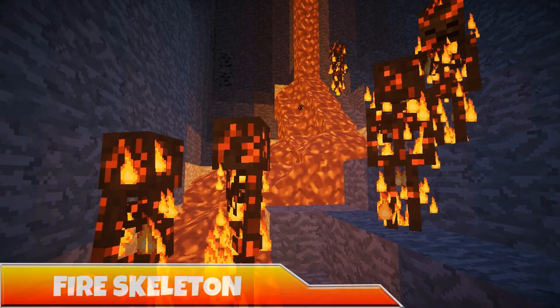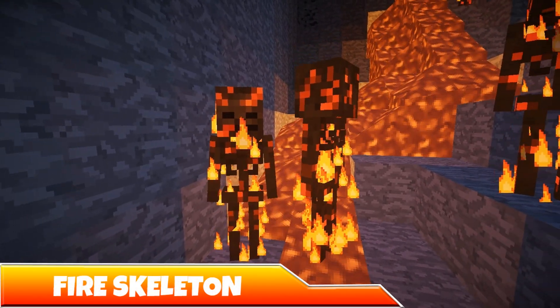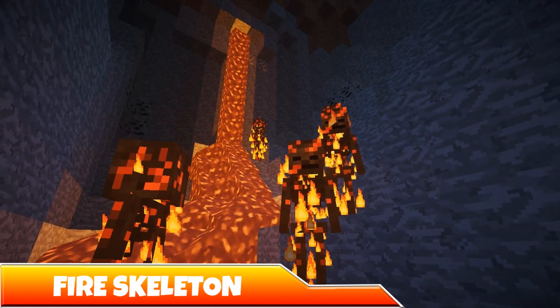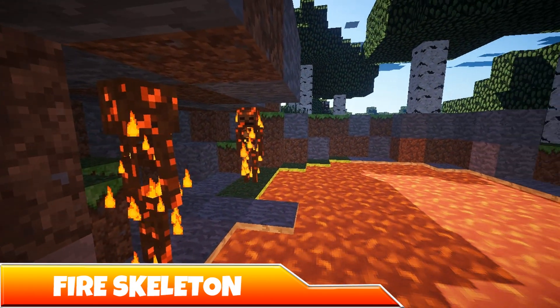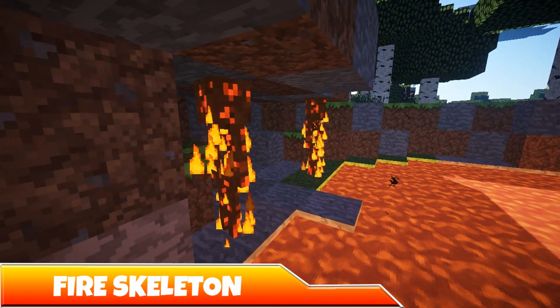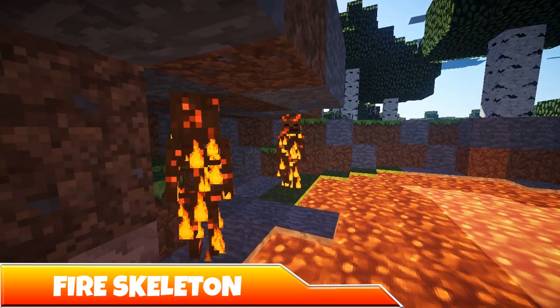So as previously stated, this mod adds in new types of skeletons, 9 in all. The first one on our list is the Fire Skeleton. This hot tamale doesn't burn up during the day, granted he's already set ablaze. He does, however, take damage on contact with water, so use that to your advantage when fighting these guys. But watch out — if one of them scores a hit on you, you'll be set alight for 8 seconds, so ranged attacks are recommended. When killed, they drop a Flame Bone, which we'll get to later in the showcase.